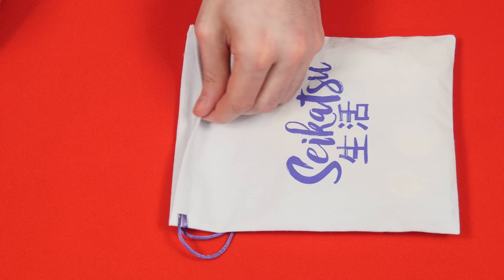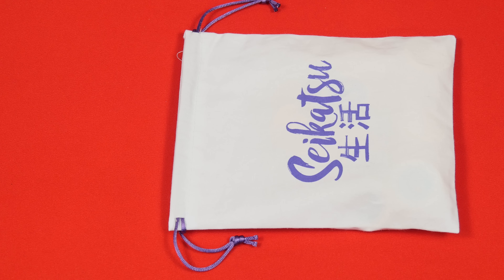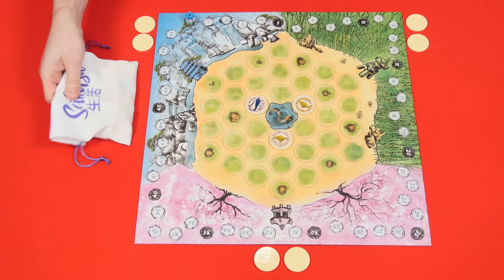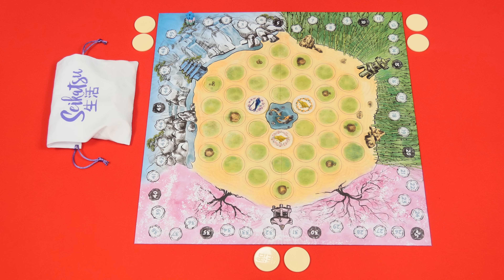Next, mix the four koi pond tiles into the bag and have each player draw two tiles from the bag, placing them face down in front of themselves to form a hand. Be sure to keep your tiles hidden from your opponents, but you may look at them at any time. Finally, determine which player is the wisest and give them the cloth bag, or decide randomly. Either way, that player will go first. And that's the setup.